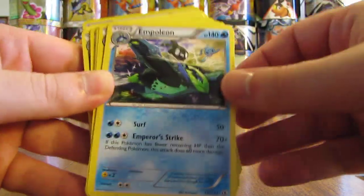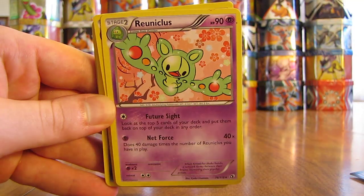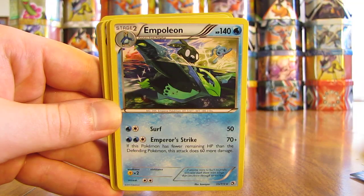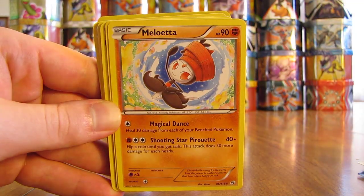I'm going to start right on top with an Empoleon rare card — a very nice way to start the actual cards in this video. Then there's a Rayquaza, Dugtrio, another Empoleon, Keldeo — so several rare cards right away. There's a Meloetta.